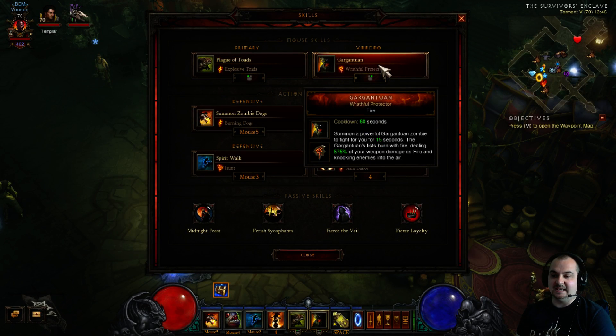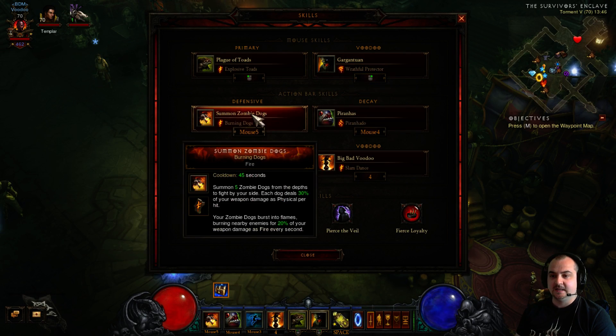I'm using Gargantuan with Wrathful Protector — he uses fire damage. We're stacking 80% fire damage at the moment, so it's going to boost his damage up a lot. I'll just pop this guy for elites — he just smashes elites in the face, he does hit very, very hard. But the star of the show in this build is the Hellhound. With burning dogs, every second the pet is next to mobs, 20% of your weapon damage is fire every second. We're boosting that by an extra 80%, so it's hitting very, very hard — ticking about 9 to 12 million a second to everything around him.